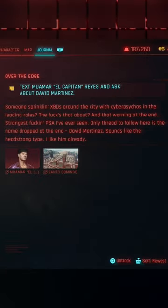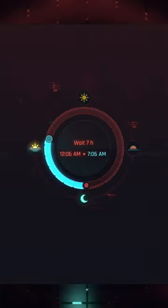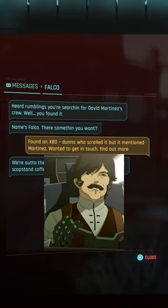Next, your task is to text fixer El Capitan to see what he knows about David Martinez. After El Capitan agrees to do some digging, you will need to wait about a day for him to text you back. The next text message you receive will be from Falco, one of David's old crewmates.